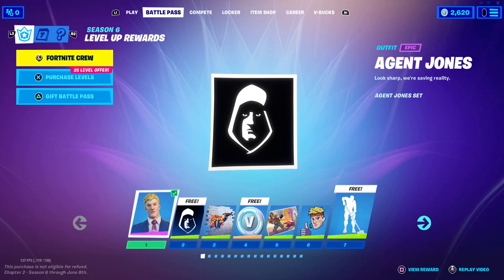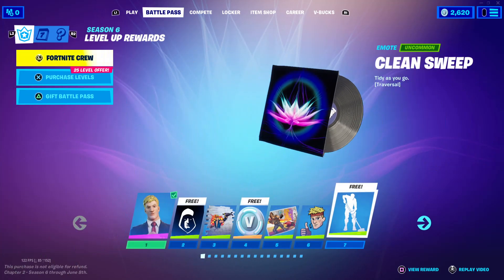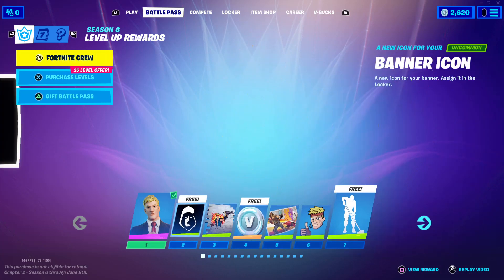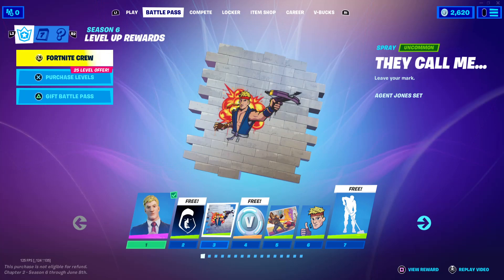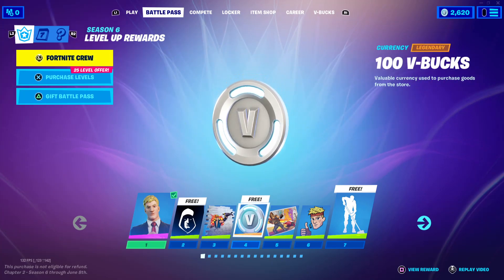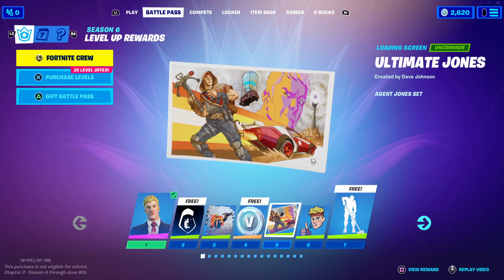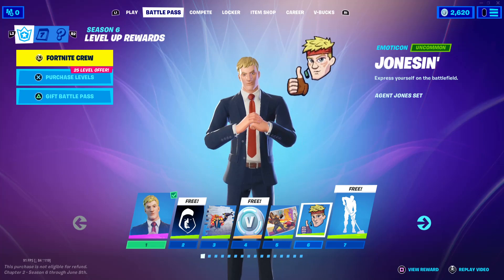At level 1, you'll notice that you have Jones — Agent Jones has been unlocked. Really cool skin. Level 2, we get a banner. Level 3, a Spray. Level 4, V-Bucks. Level 5, a Loading Screen — Ultimate Jones. Looks pretty cool. Then we have the Jones-In emote, and Clean Sweep — we got a clean sweep today, boys. Next up, we have the After Zero Lobby Track. I'll probably make a separate video on that.